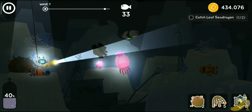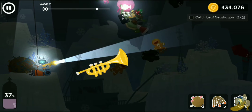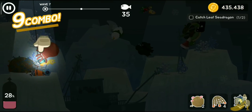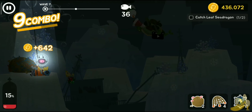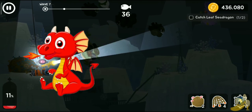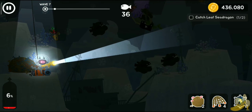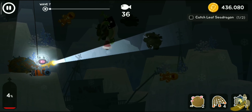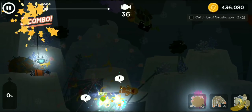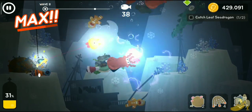We are in wave seven now. There are two rare fishes: one is yellow and shaped like a trumpet, and the other one looks like a dragon — I've never seen it before. We are not doing well on oxygen right now, which is disappointing. Oxygen is running out really quick, but I saw the dragon — let's try to catch it!